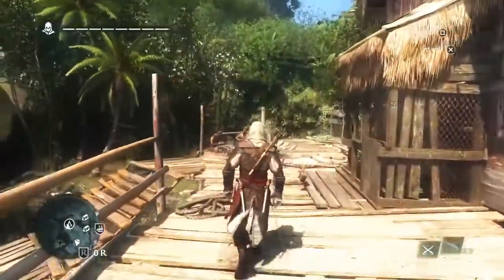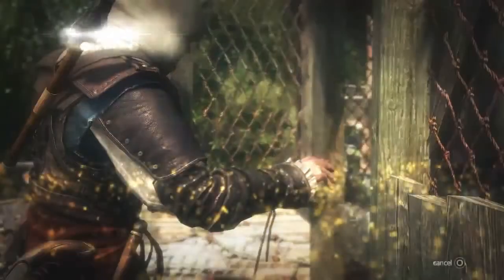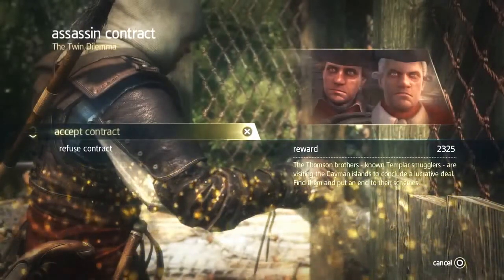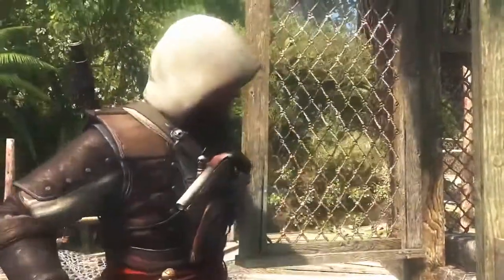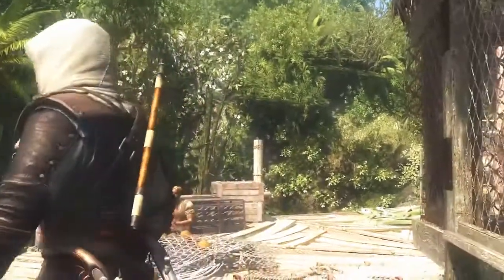At this point in the story, he still wants that fame, so one way to get it is to complete these assassination contracts. This is a way to make money and to gain a bit of notoriety. So here we go. We have two targets to take out, two Templar brothers, so we're gonna accept the contract, and the world map is gonna show us where this contract takes place.